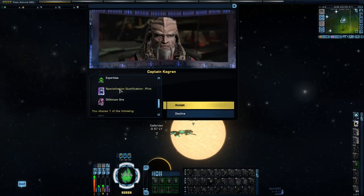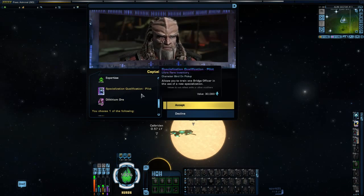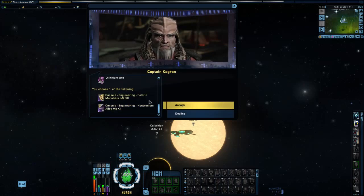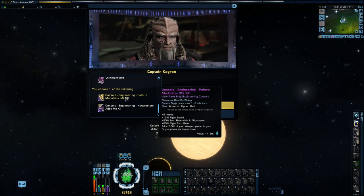This mission has a unique item, which is a Pilot Specialization Qualification. Basically, what this does is it allows you to train a bridge officer in the Pilot Specialization, which means that they can use Pilot Abilities. The ship that you're flying has to have a Pilot Seat on it as well in order to use those abilities. It also has this Polaric Modulator: plus 5 Inertia, plus 12% Flight Speed, plus 20% Turn Rate while in Slipstream, plus 20% Flight Turn Rate, and adds 7.5% of your Weapons Power to your Engine Power as Bonus Power. It's nice, but it's not going on our build.